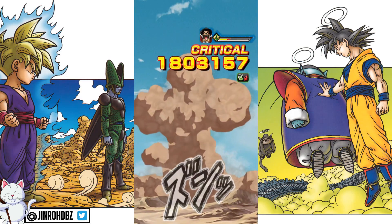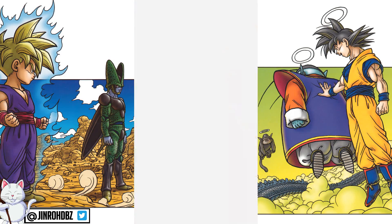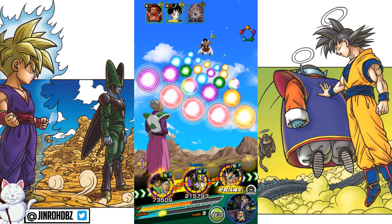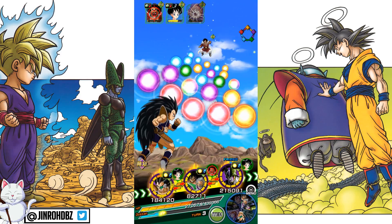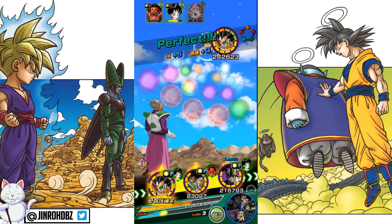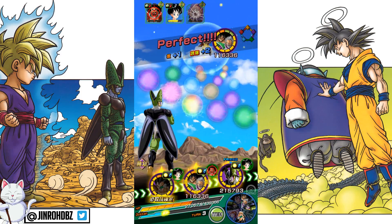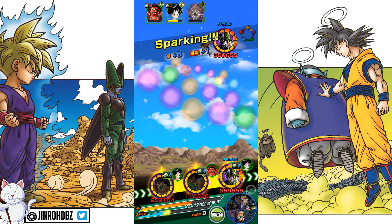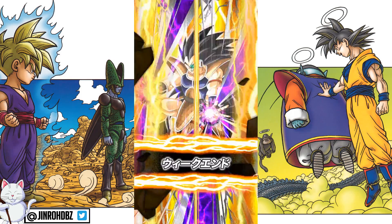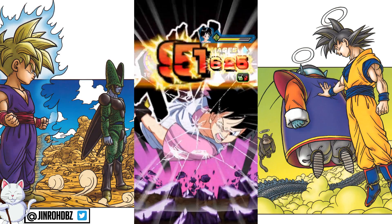For the team setup, this is of course with the LR Cell lead — so you've got the Cell, the Android slash Cell Saga boost, but you also do get that secondary of Extreme INT type units getting that 120% boost as well to HP, attack and defense. So you're not getting the maximum boost for Raditz with this setup, but even with that being said, it's still a pretty good setup. The overall team performs very well and he gets a big enough boost to actually apply some decent damage across the board.